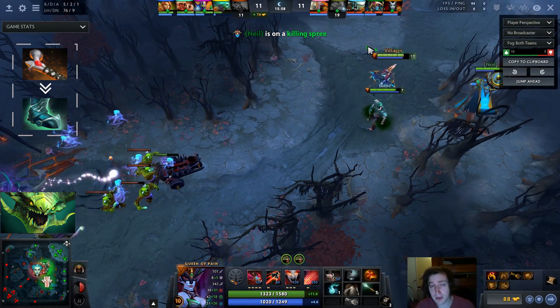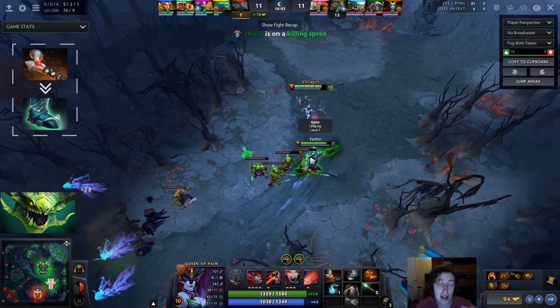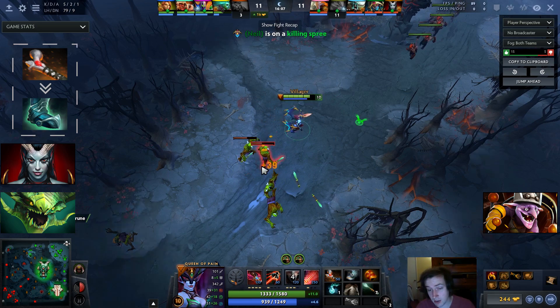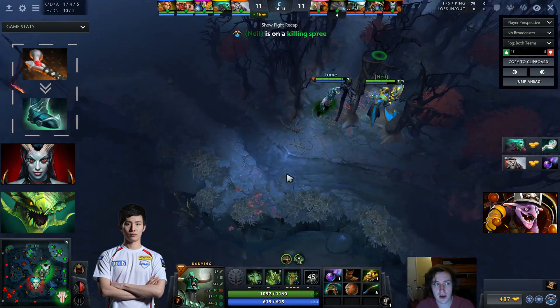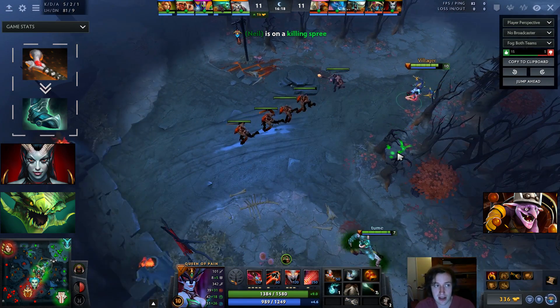As a result, people saw it, it felt good, they did it on other heroes, and that felt good too. So we now have a lot of people picking Timbersaws and Queen of Pains — as we can see in this replay, which is Ferev playing Queen of Pain. I saw them on the live tab. Basically, people are building this set of items on a lot of heroes, and it looks really good, and feels like you can almost build it on anything.